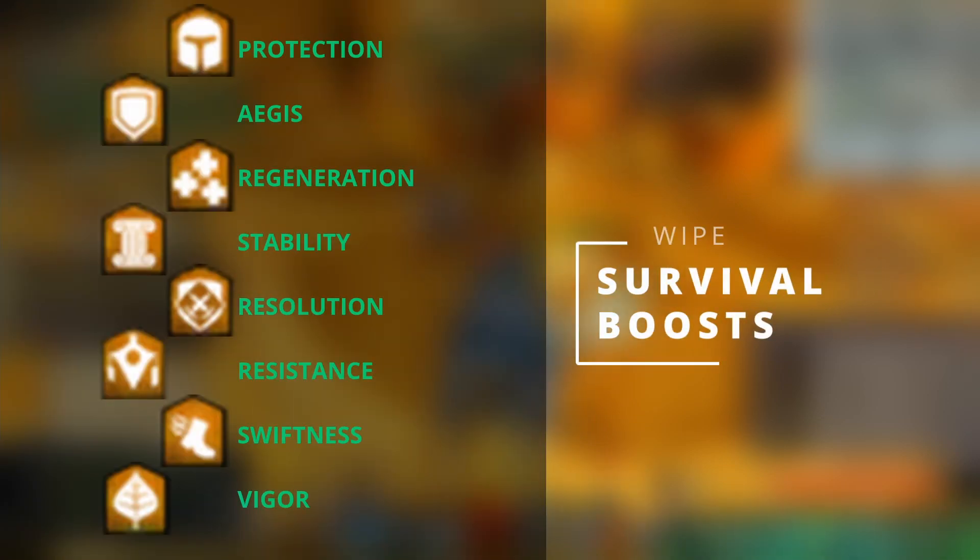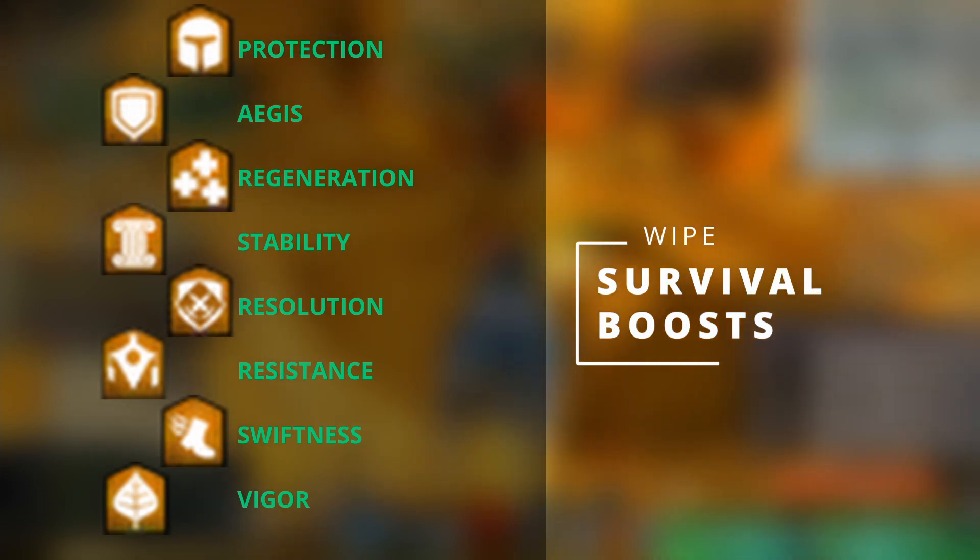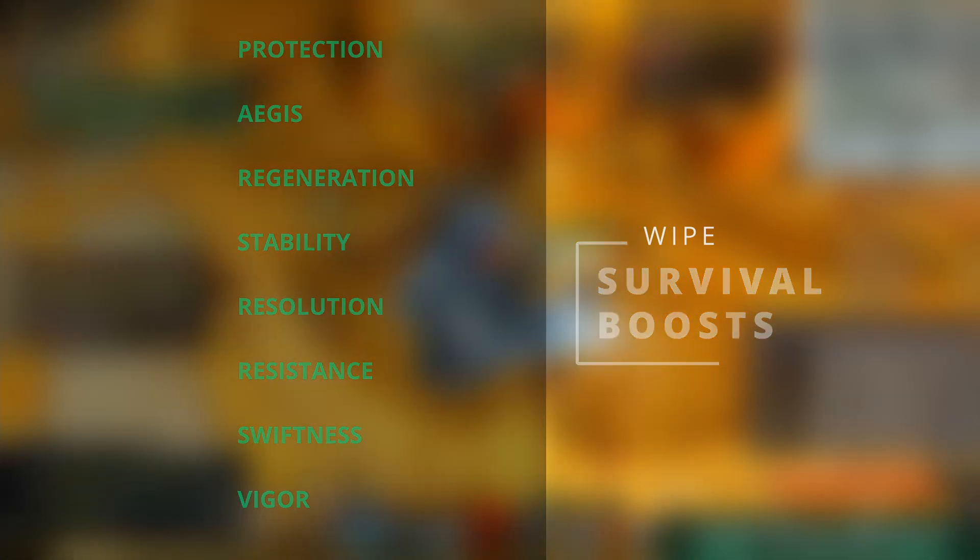Next is survival boosts, and these are our Protection, Aegis, Resistance, Resolution, Stability, Swiftness, Vigor, and Regeneration. These 8 are focused on damage mitigation, mobility and healing more so than straight damage enhancement.